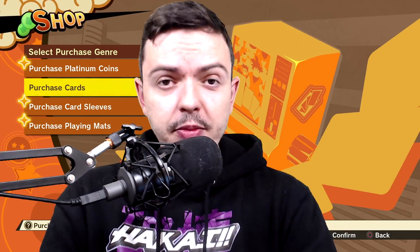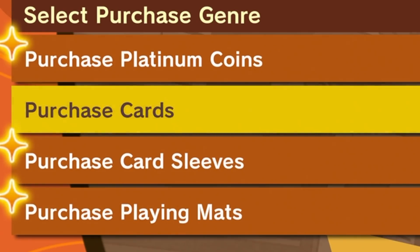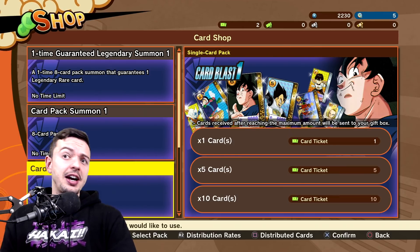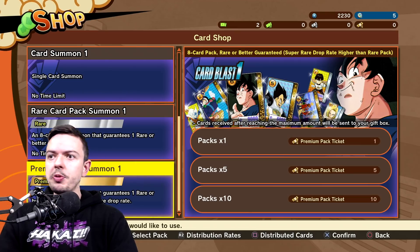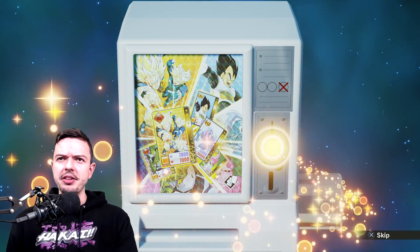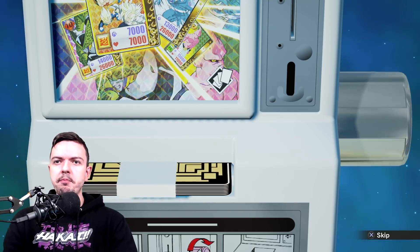Today we are back to some more Dragon Ball Z Kakarot's Card Warrior game, which I haven't played in roughly a week and a half because I've been busy. I do want to point out that you can actually be pay-to-win now in this game — you can actually buy coins — but it's also kind of pointless to do that. We got a one-time guaranteed legendary summon as a login bonus, let's see what we get.